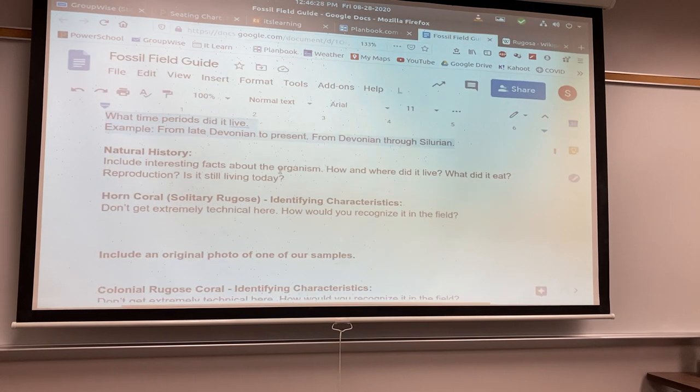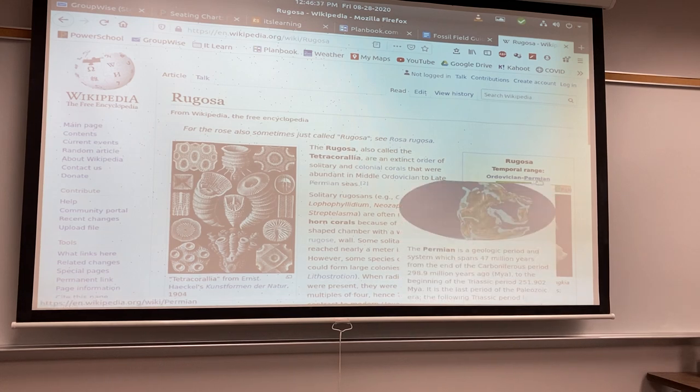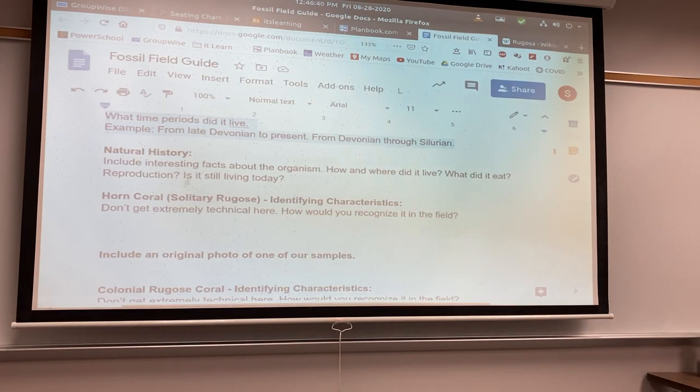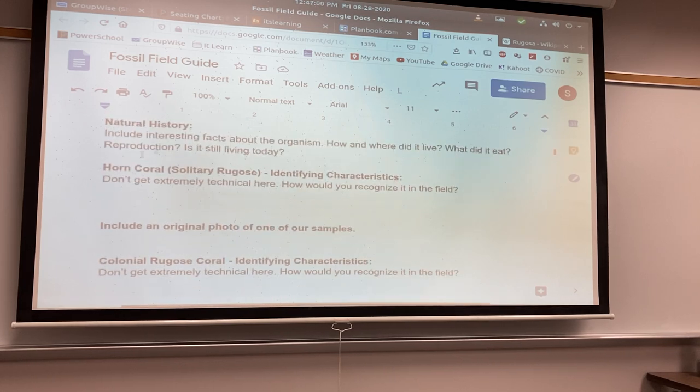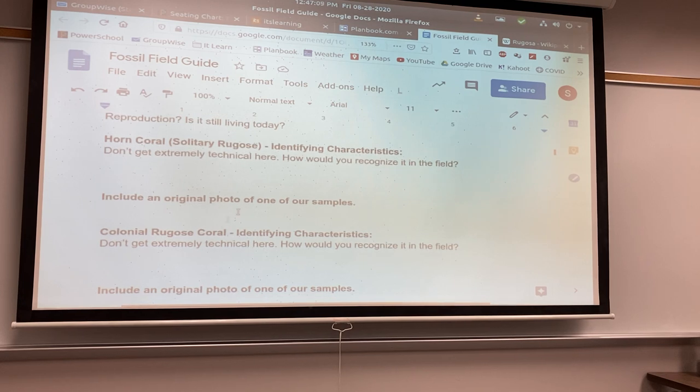A little bit about natural history. You need to read about it a little bit. Is it still alive today? Nope, it's extinct — it went extinct in the Permian. That's when it went extinct: the Permian mass extinction. What did it eat? You don't have to say exactly what it ate and how it reproduced for everyone, but just something interesting about it — like what was it, what did it do? Some of these things we'll look at won't just be like 'oh, it's coral.' Maybe you don't know a bunch about coral. You can look anywhere online for that; it doesn't have to be Wikipedia. A little bit of interesting facts about the organism — how did it live, how did it reproduce, is it still living today?